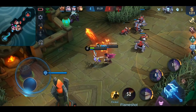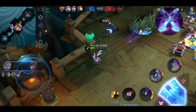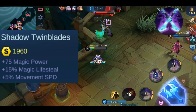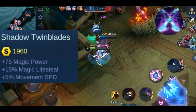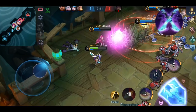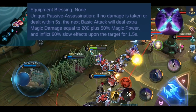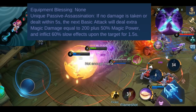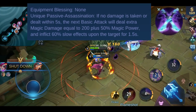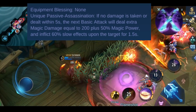First we will go through the stats of Shadow Twinblades. You get plus 75 magic power, plus 15% magic lifesteal, and plus 5% movement speed. This item has one effect called Assassination: if no damage is taken or dealt within 5 seconds, the next basic attack will deal extra magic damage equal to 200 plus 50% magic power, and slows the target by 60% for 1.5 seconds.